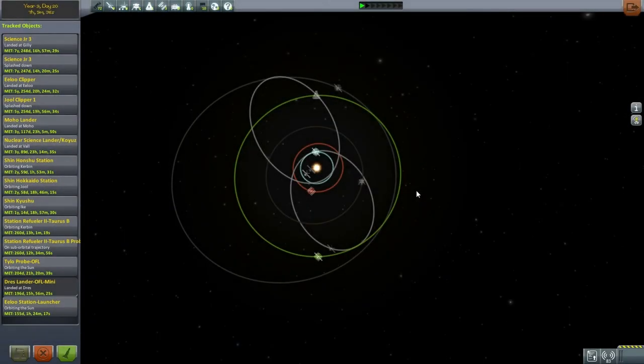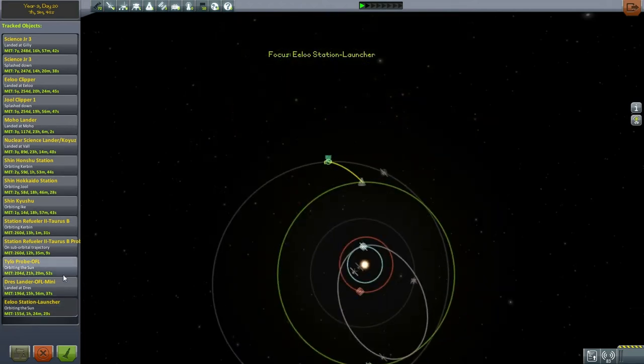Hello everyone, and welcome back to my Hard Time series in Kerbal Space Program 0.90 Beta. In this episode, I'm going to try and complete the remaining three missions: the Kerbal-Drez landing, the Tylo probe, and the Ilu Station.